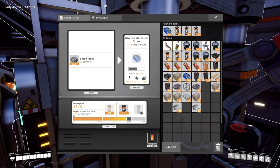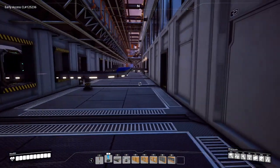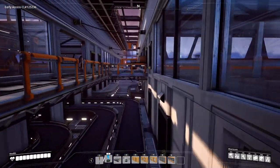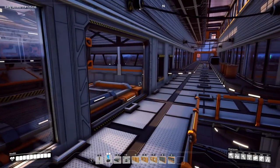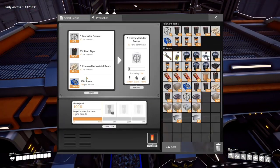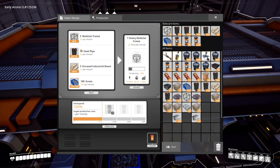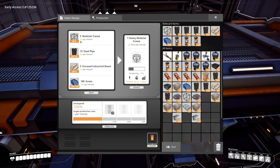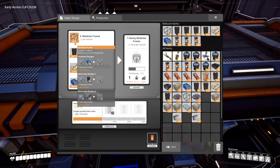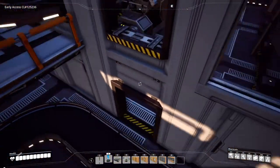I need to put the clock speed back up to 100 — I was messing around with it to see how long it would last, and I could see the number getting lower over time. It was at 300 and now it's at 120, so obviously it just wasn't right. We need to put it back to 100. We need 200 screws per minute, 10 encased industrial beams per minute, 30 steel pipes, and 10 modular frames. We have all of those, and we can overclock all of this, which is a very good thing.